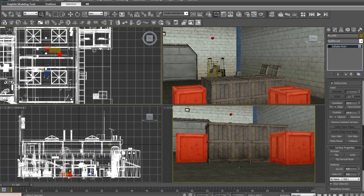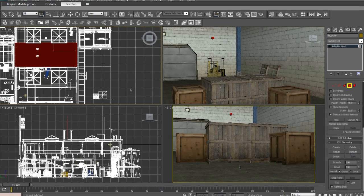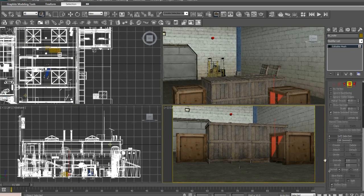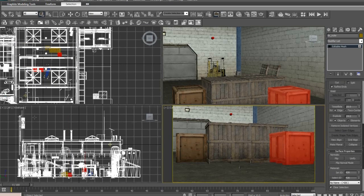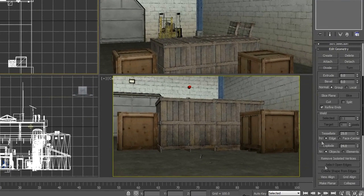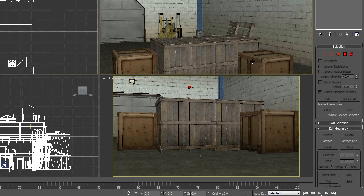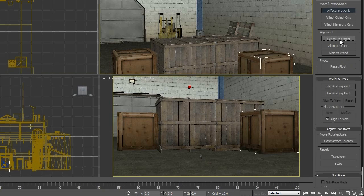Detach, detach. Hit Detach and call it Boxes 013. Then select the next box, same thing as before - Select ID, deselect the ones I don't want, then click Detach, call it Boxes 014. Now deselect this. Select those boxes and do the same thing - Affect Pivot Only, Center to Object. Both these pivots are all set up good and everything's kinda ready to animate.